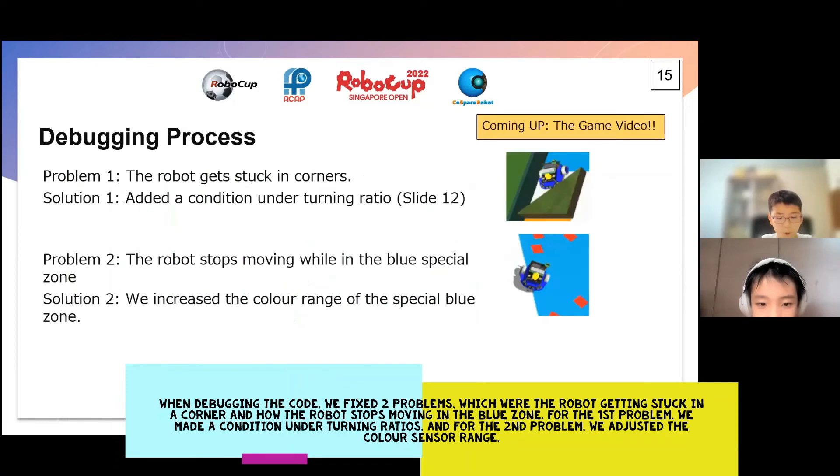In debugging the code, we fixed two problems: the robot getting stuck in a corner, and the robot stopping in the blue zone. For the first problem, we made a condition under turning ratios, and for the second problem, we adjusted the colour sensor range.